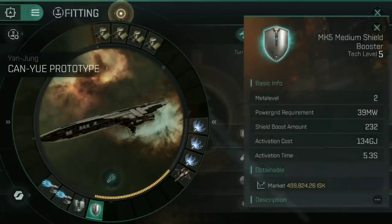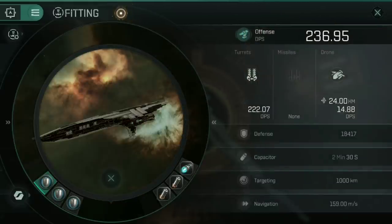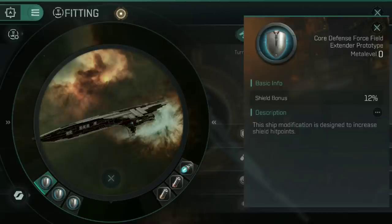Finally for the low slots I've gone for a Mark V medium shield booster — just the cheapest shield booster I had lying around, to repair our shields. You can actually go for something like a Mark V adaptive shield hardener which will boost all your resistances, and try to sit at range. If you're going for the long range build, I would fit three tracking computers and one hardener — that will allow you to sit between 39 and 86 kilometers and still shoot while having a little bit of tank. For the power grid rigs, I went for three core defense force field extender prototypes from the daily login rewards, which increase shield size by 12% each — more shield means you stay alive that little bit longer.